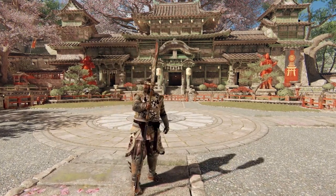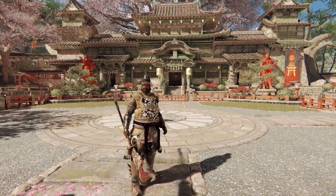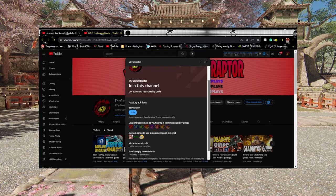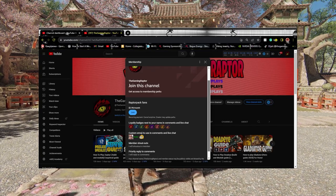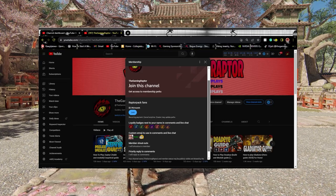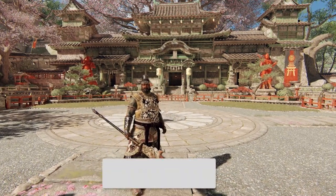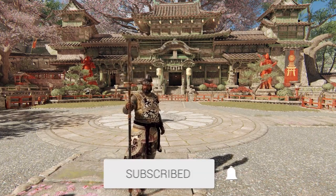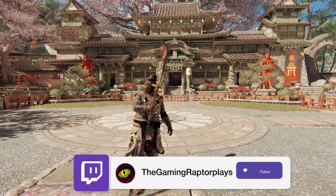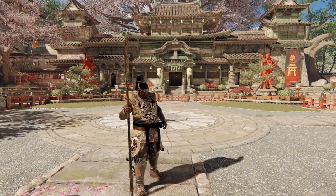I'd place JJ in B or C tier on an overall tier list — his kit is still pretty good, and there are really skilled JJ players who know how to use the Sifu stance, manage their stamina, and use the dodge attacks to their fullest. Let me know in the comments where you think he belongs. I do have memberships available for three dollars — you get personalized shoutouts, comment replies, and sneak peek videos. If you enjoyed today's video, leave a like and subscribe for more. I'm the Game Raptor — stay wild, Raptor Pack!